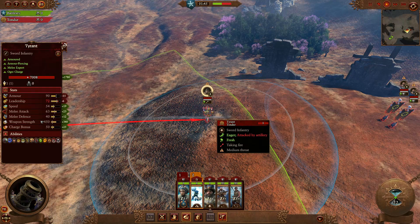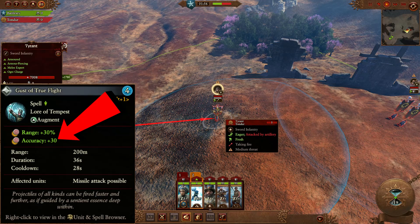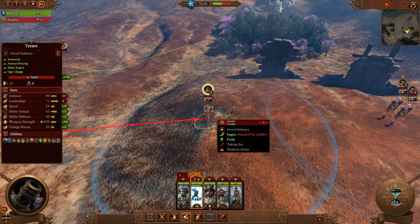As you can see, we've missed — but let's give them a helping hand with True Flight, giving +30 accuracy. Look at that grey circle: it pretty much guarantees the hit because of that +30 accuracy, minimizing the chance to miss massively.